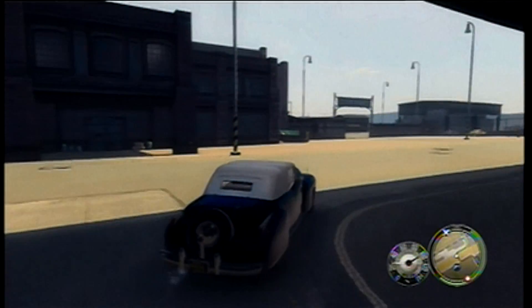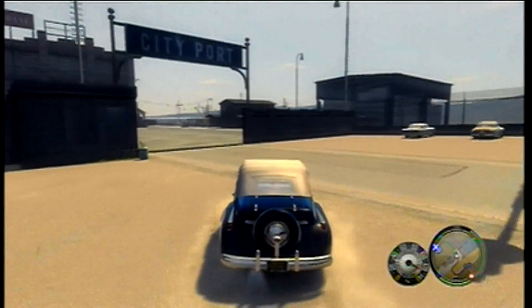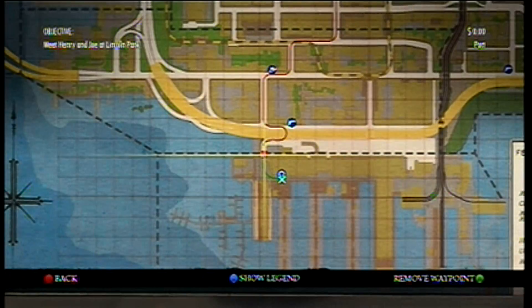Hey guys, it's me RandomGamerTX2 here, back from Co-op Studio, showing you another Mafia 2 achievement. This one is called Exporter — you have to go down to Derek's office down here by the docks.